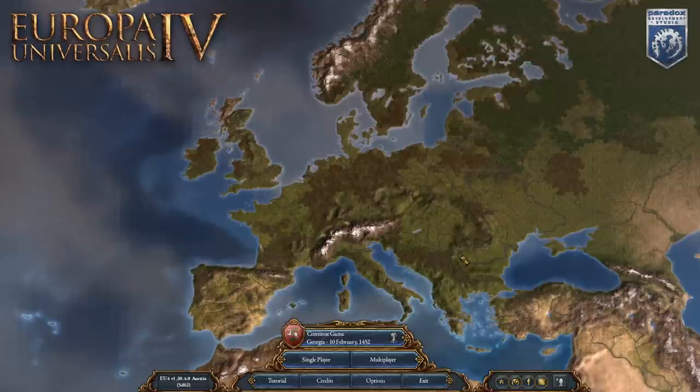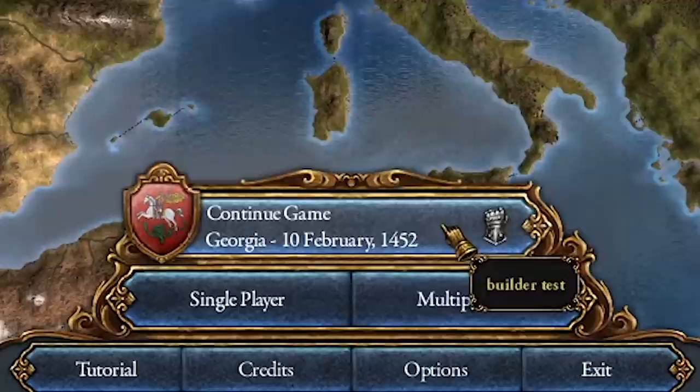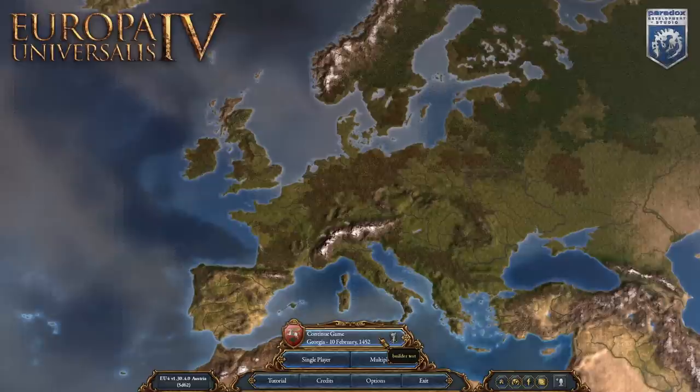This achievement simply requires you to start as Imeretti and form the nation of Georgia while having zero empty building slots. Traditionally, if you build all the buildings in all of these slots, it's going to require a lot of ducats, which means you're going to need to expand and conquer, and it's going to take a while. But we'll be able to cheese this achievement rather easily and get it by 10th of February 1452, which is when I got it in my first test run. I want to show you guys how I ended up doing that.